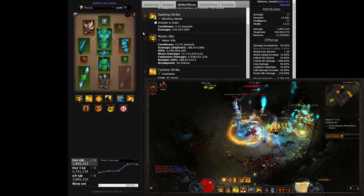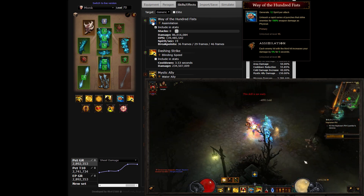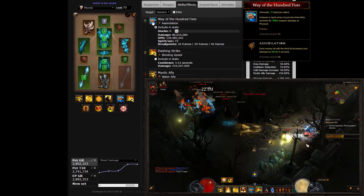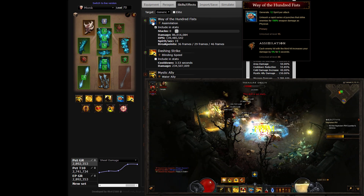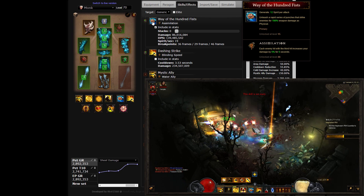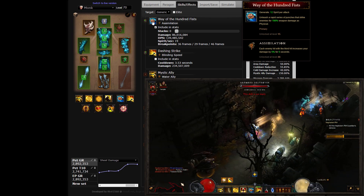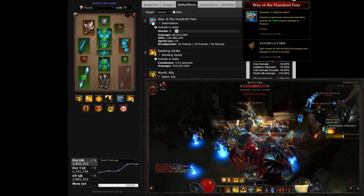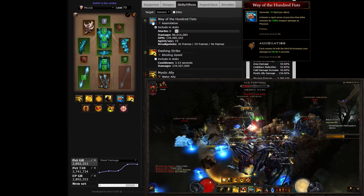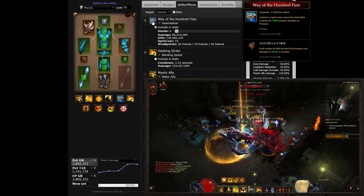The best generator for the build is Way of the Hundred Fists, whose rapid triple attack adds a damage-buffing angle to the build with the rune Assimilation — adding 5% damage for each enemy hit during a brief 5-second window. It synergizes perfectly with the timing and bursty nature of the build. If you draw a big fight and build up your Assimilation stacks directly before hitting the Mystic Ally cooldown, you'll enjoy a significant increase to your overall damage.